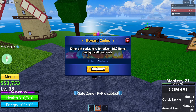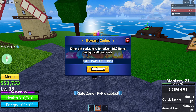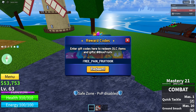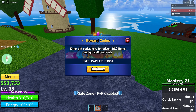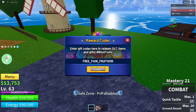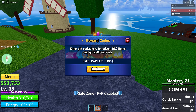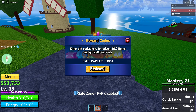For the code, what you guys are going to want to type is: FREE underscore PAIN underscore FRUIT100k. I've been receiving comments saying it doesn't work - when I asked if they spelled it correctly they tried again and it worked. For spelling: make sure everything's capitalized, put an underscore between FREE and PAIN, put an underscore between PAIN and FRUIT, do NOT put an underscore between FRUIT and 100k, make sure 100 is spelled in numbers not letters, and make sure to capitalize the K at the end. Then click the big orange redeem button.